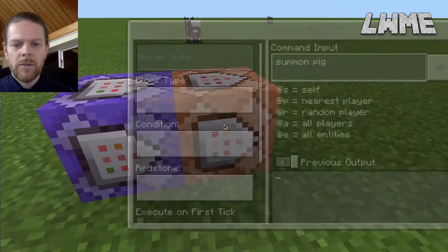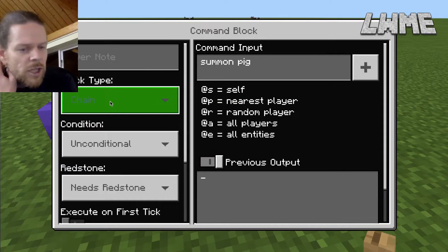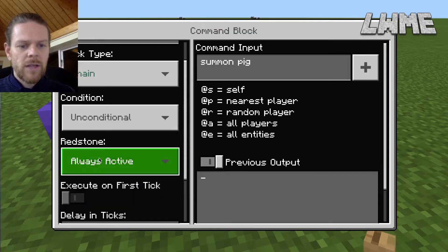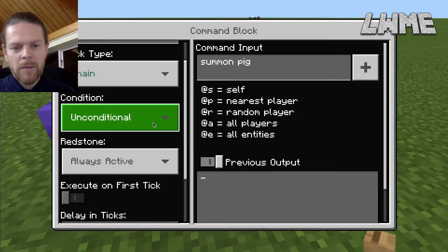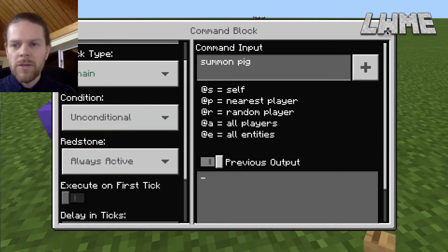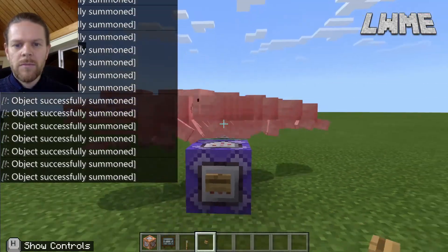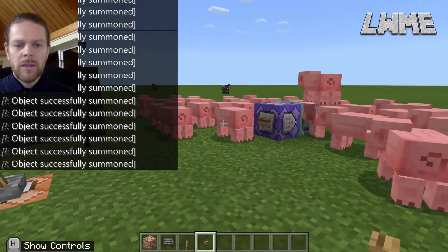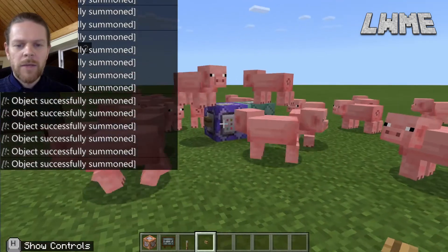Before we press the button, we need to adjust the settings. The second block needs to be set to Chain because we've chained it to another command block, and it needs to say Always Active - so it doesn't need to receive a separate redstone signal; it just receives the signal from the repeating command block. Now let's press the button and we get a whole load of pigs popping out.